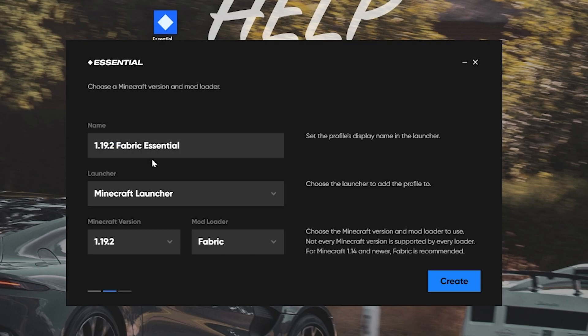Now you might be asking, what if I want to use Forge? Well, if you want to use Forge, you can come down here and select the Forge Mod Loader. But at the time of recording this video, Essential's Forge is only updated through 1.18.2, so keep that in mind. Should you want the 1.19.2 version, select Fabric. You can also select MultiMC if you want, but we're using the default Minecraft Launcher.